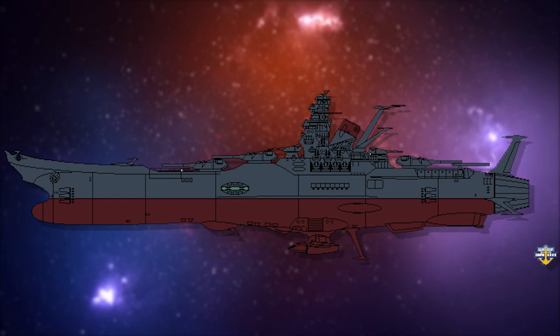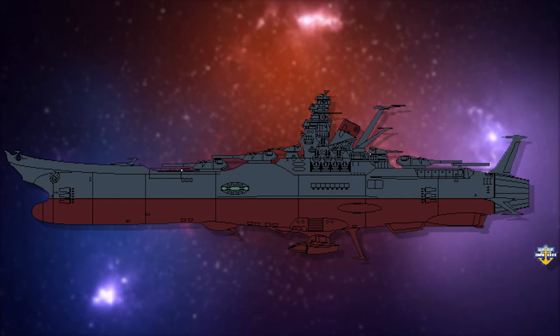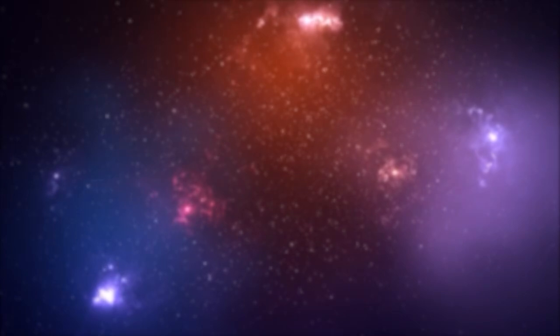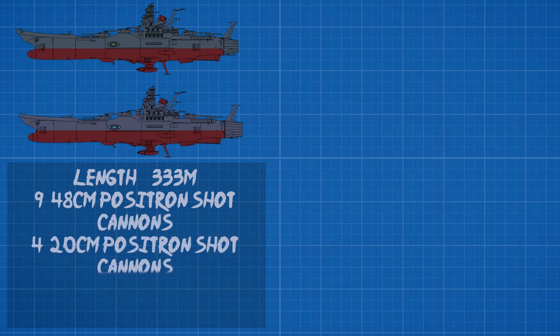Being based on the designs of its World War II namesake, the Space Battleship Yamato is pretty unique in terms of design, forgoing sci-fi aesthetics for the visual appeal of the classic battleship. The Space Battleship Yamato comes in at 333 meters long, featuring its distinctive three triple-barreled 48-centimeter positron shock cannons, its two triple-barreled 20-centimeter positron shock cannons, and its imposing superstructure housing the main and combat bridges.